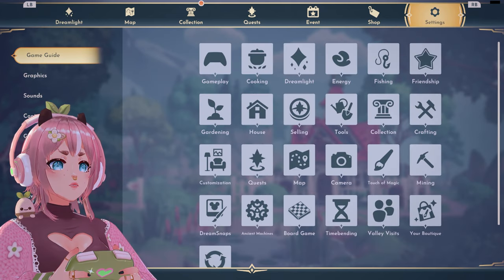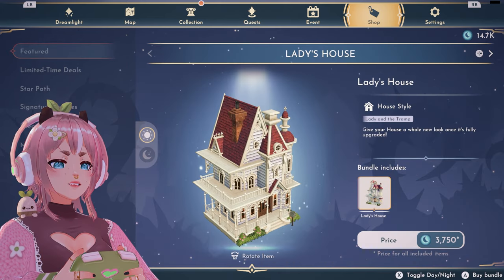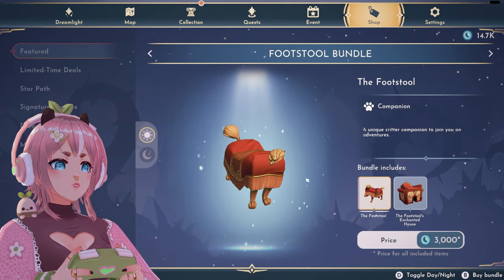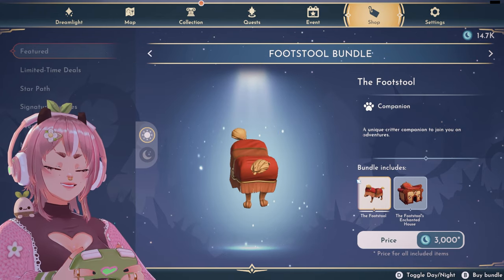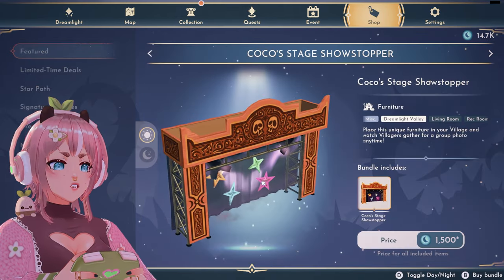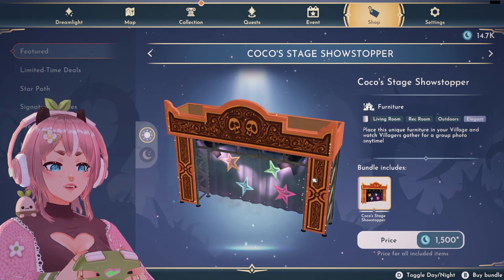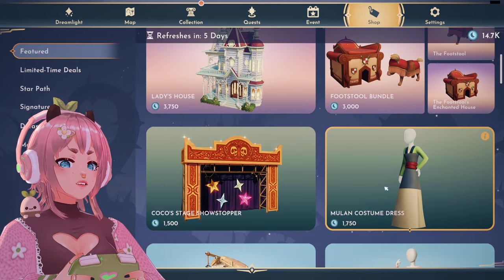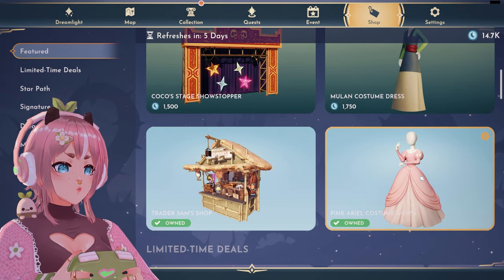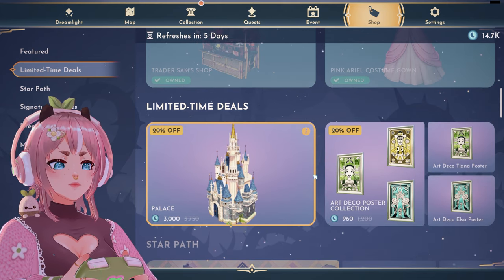In the premium shop, we have a lady's house — this is cute. The footstool is also really cute. The Coco Stage Showstopper furniture lets villagers gather for a crew photo anytime. Then we have a Mulan costume dress — nice. Some older items, and for limited time deals, nothing that really interests me.